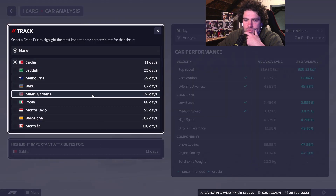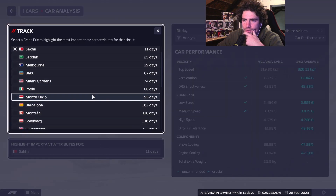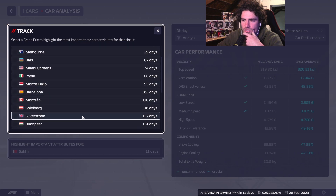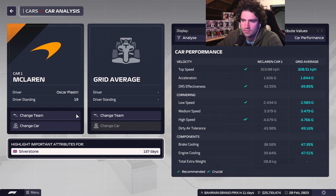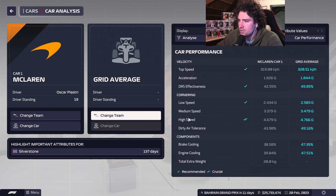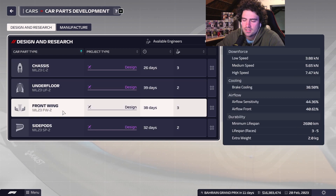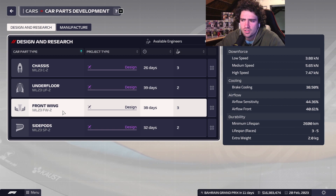Since we are going to be struggling quite a bit at the start, I'd like to already start developing for Silverstone so we can be competitive at our home race there, and any track in between that we accidentally develop for will be a bonus. So we need some high speed, low speed, DRS and top speed — that's what we need for Silverstone. This is what we will be developing: chassis, underfloor, front wing, and side pods.